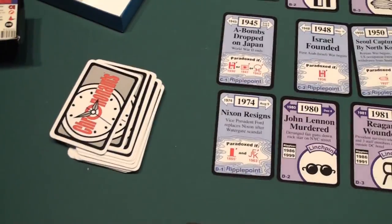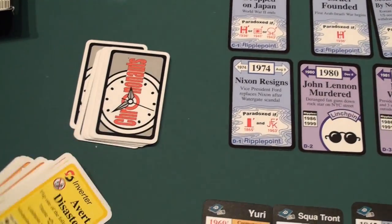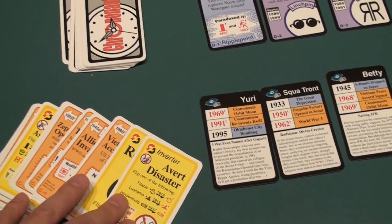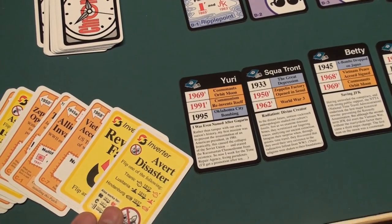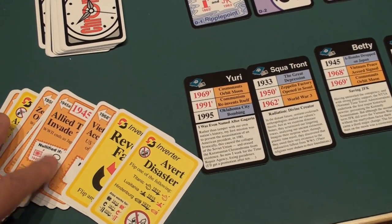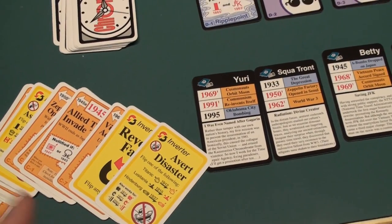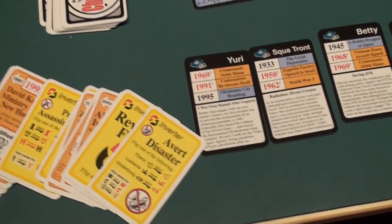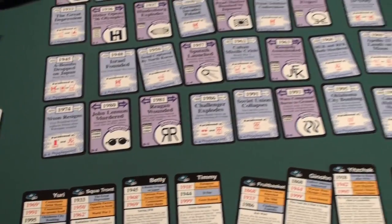One last thing is this deck of cards. I've gotten rid of all the artifact cards and mission cards and stuff you don't need. You only keep the revert history cards, fate cards, and the patches. I'll tell you what these are for later. We also keep the things that change the timeline — averting disasters, preventing assassinations. So that's how you set up the game of Chrononauts for solitaire play.